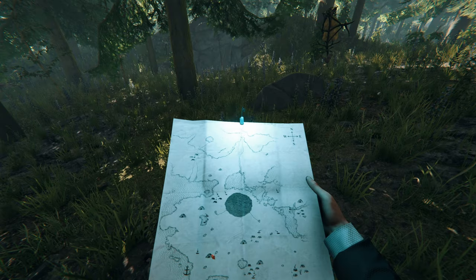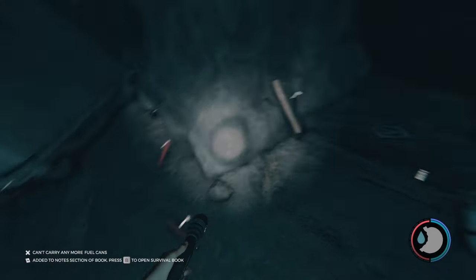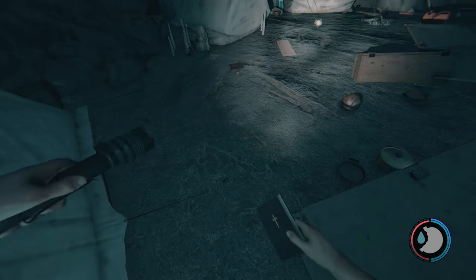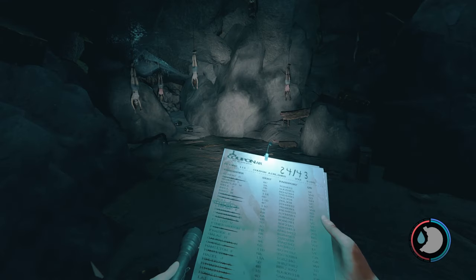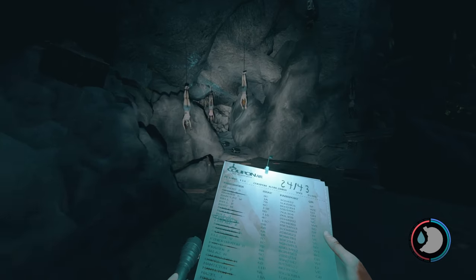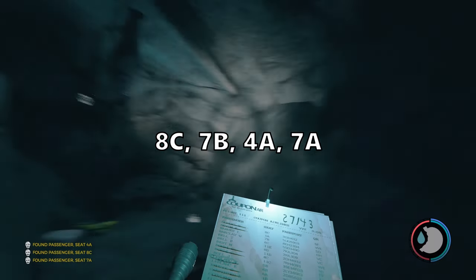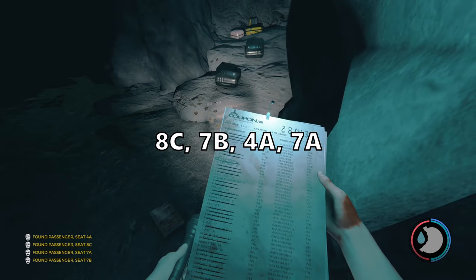The most important item in this cave is the rebreather. The other items in this cave are: Timmy's toy left leg, the rusty axe, photo cache three, beneath the limestone, Bible, Timmy drawing number six, and Virginia sketch. There are four passengers in this cave: 8C, 7B, 4A, and 7A.